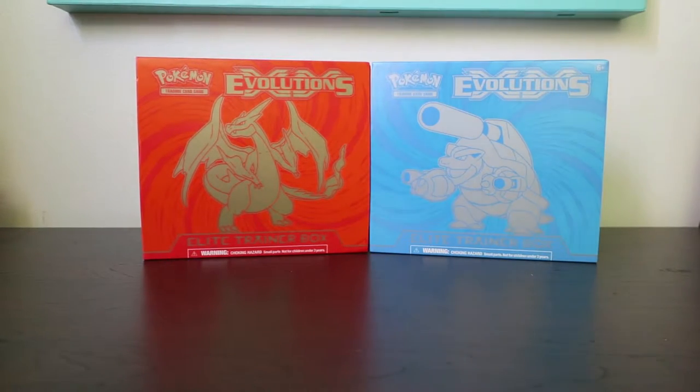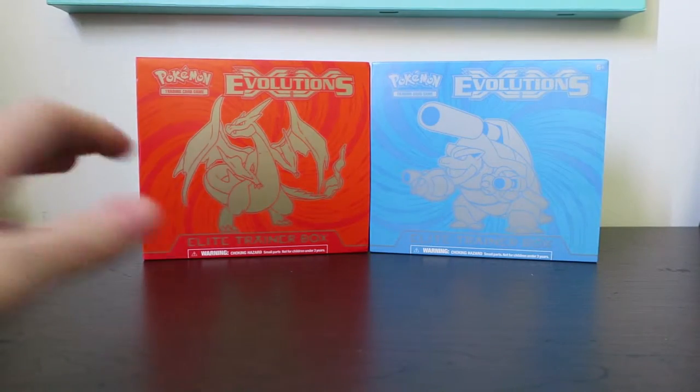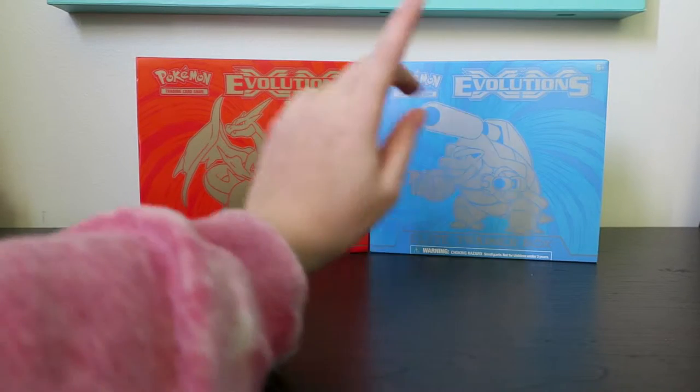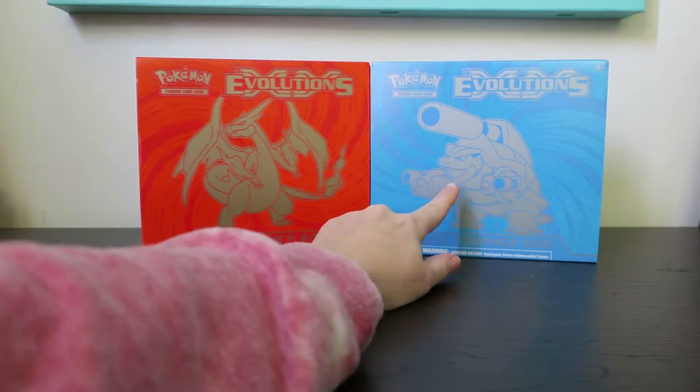Hey everyone! It's Rachel Bear and I have Red Lion, aka my boyfriend Adam, as my guest star today. We got the Evolutions Trainer Boxes. I'll be opening Charizard and Adam will be opening Blastoise.